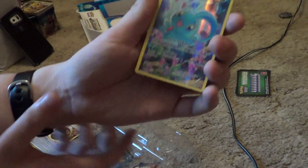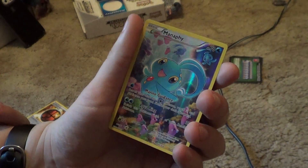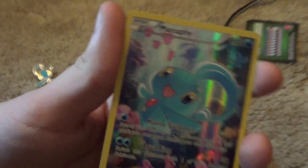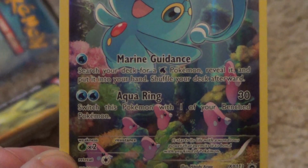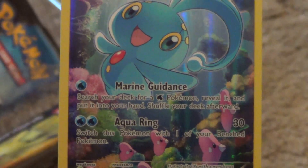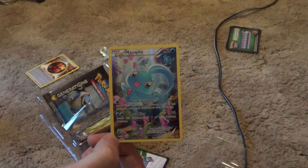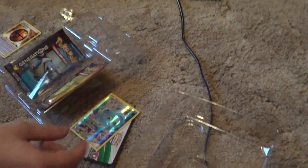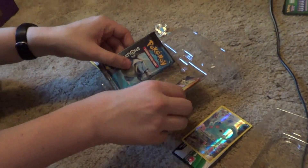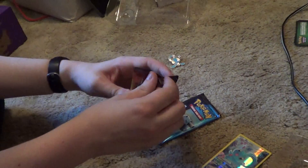Here's our full art Manaphy. It's really kind of a support card, not really a big attacker. Yeah, but it can get a lot of stuff out for you. If you get this out on your first turn, you can really work this card — its first attack lets you get any water Pokemon you want and put it in your hand, and its second attack does 30 damage, plus you can switch it with one of your bench Pokemon. So you won't even have to retreat if you don't want to.